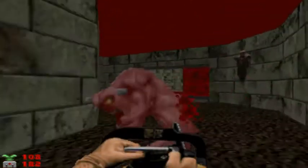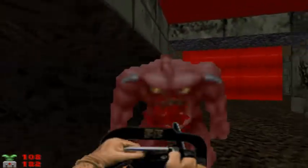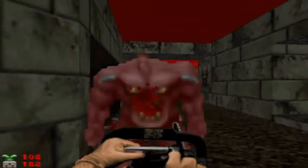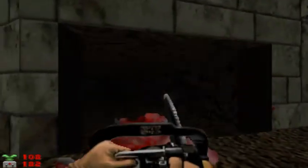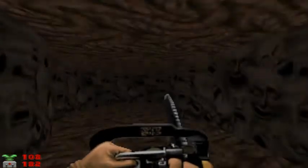Here comes another demon. We're really putting that chainsaw to use today. There's another demon, and there's a specter behind that demon in that dark flashing room right there. That's kind of a scary looking room with all the intestines on the ceiling and floor, and the pained, anguished faces right there. That's just creepy.